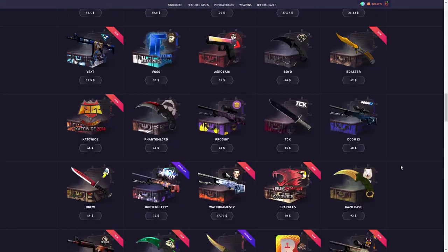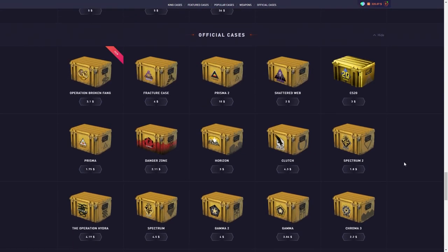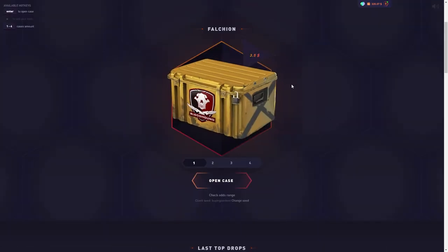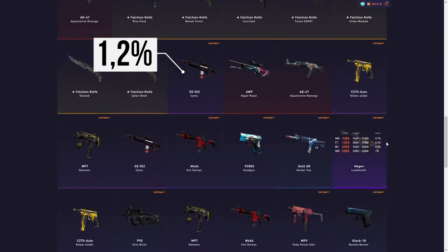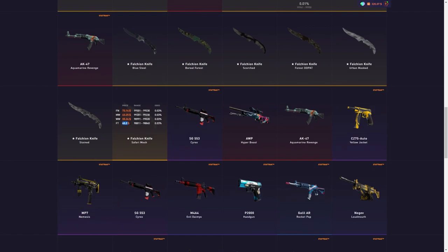Now let's compare that directly with the Falchion case — another very popular case on datdrop. Most of the time when you open Falchion cases, you're going for that knife. Right here at $3.50, a very similar price point to the Clutch case. The chance of profit is exactly the same at 29-30%, which is a StatTrak USP-S Torque, and the chance to double is 10%, higher than the Clutch case. The chance to pull a knife is 1.2% — more than 1%, which is very good. However, you can pull a $43 knife, which is a lot worse than the worst pair of gloves on the Clutch case.